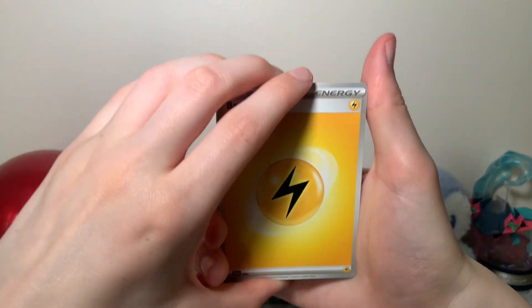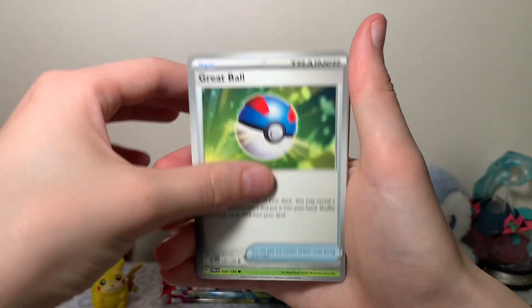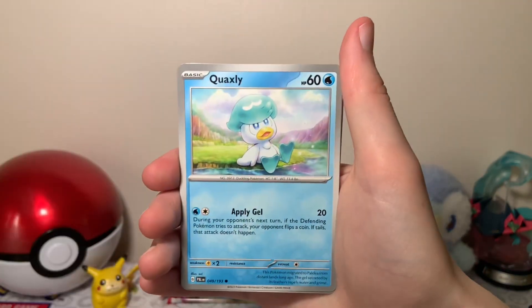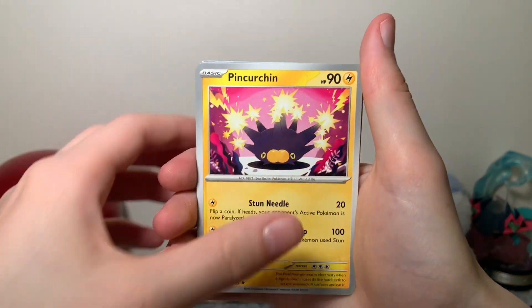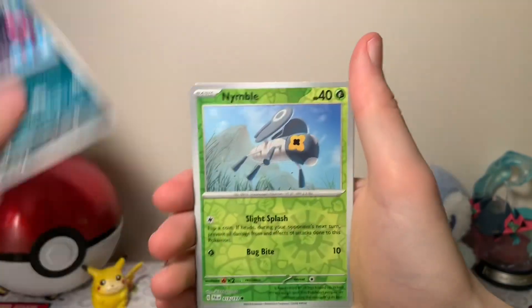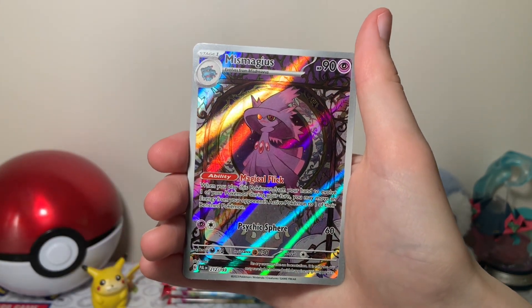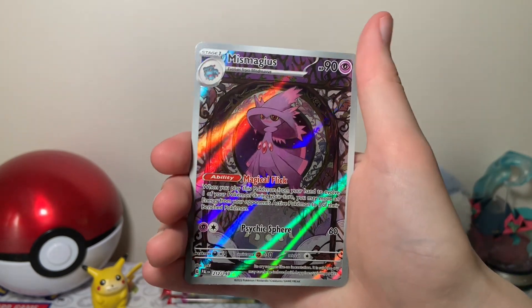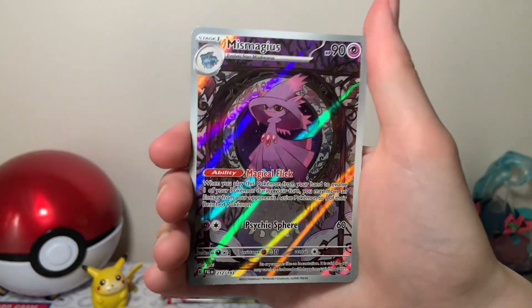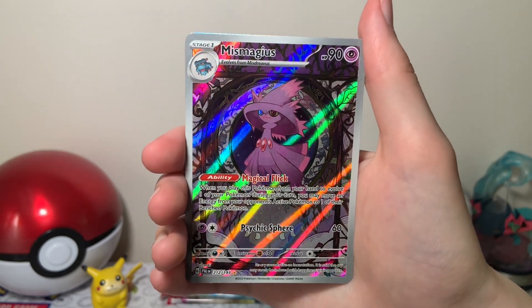Maybe some first pack magic. Let's see. We got Electric Energy, Girafferig, Grapeball, Relor, Quaxley, Pinkurchin, Trocholor, Girafferai, Nimble Reverse — ooh, here we go. Yeah, they got the first pack magic. We have a Mismagius art rare. Sweet. I've always been a fan of Mismagius and this is really, really cool. I'm happy with that.